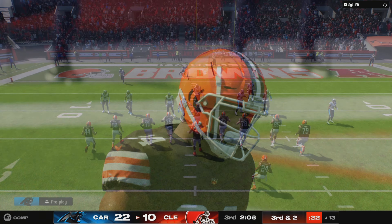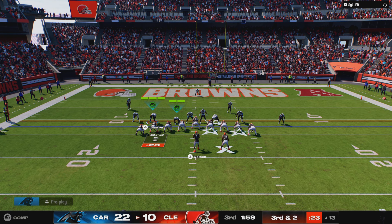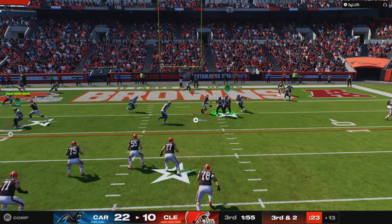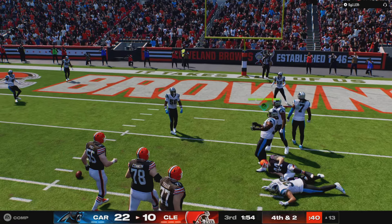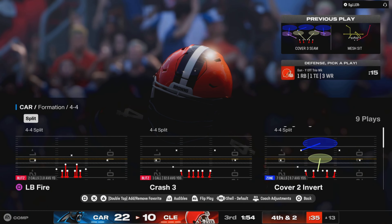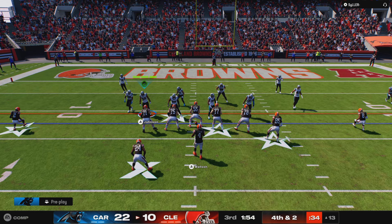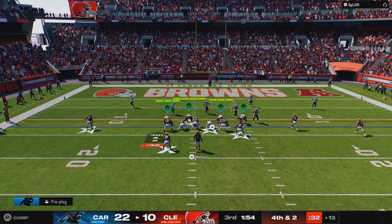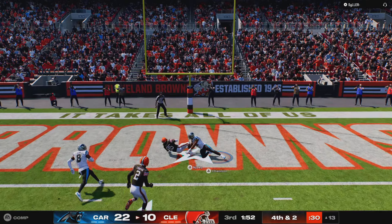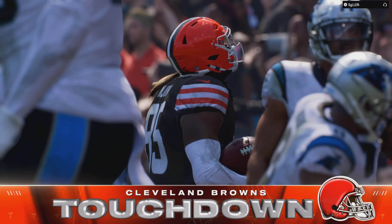A couple extra tight ends in the formation as they line up third and two. From the gun, here's Watson — this ball nearly intercepted. Watson a second chance for the big fella but he couldn't corral it. Fourth down, straight ahead — they will indeed snap it to Watson, and Shilko pulls this one in. He's got it for a Cleveland touchdown!